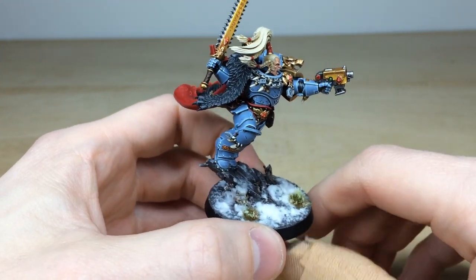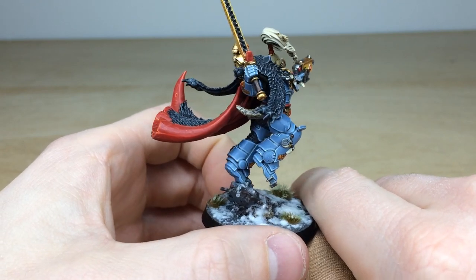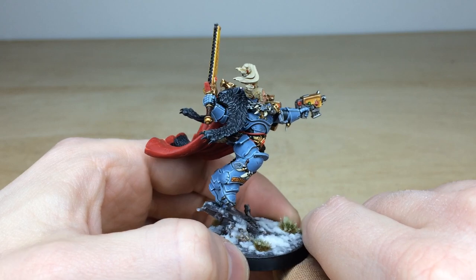Every little detail is fully painted — all the lenses, gems, and everything you'd expect. Obviously on a snow base, as you'd expect any Space Wolf to be. You can see the super sharp highlighting done on all the armored areas, all the little totems, gems, and everything all fully painted.